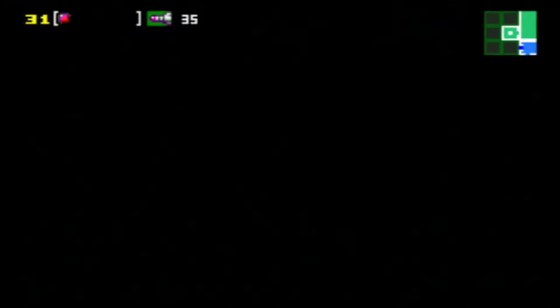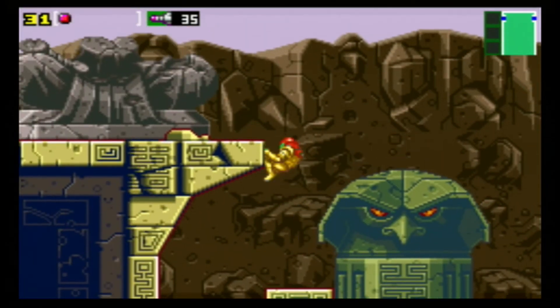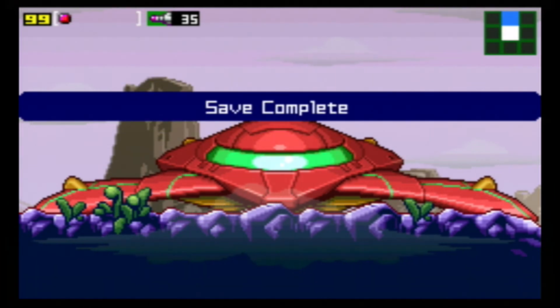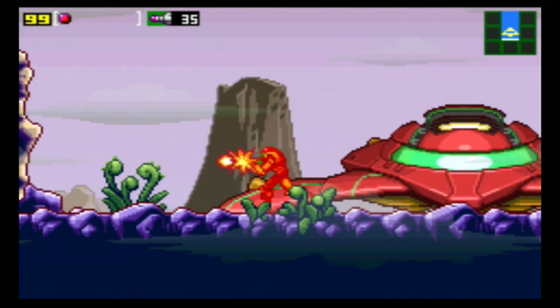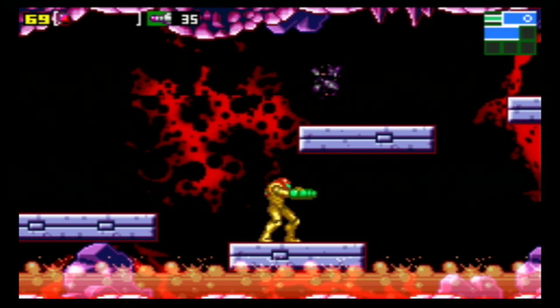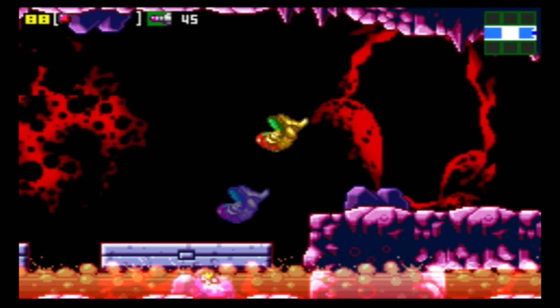Now we're introduced to the most pointless enemies in the game — I hate these things. They don't do anything, they don't drop anything, they infinitely spawn and they just get in your way. You've got to take out all three of these hives in this room, and then you will never see these stupid things ever again. Stand over here and crouch down — if you get too close they will swarm you — and just shoot with your long beam. Done.